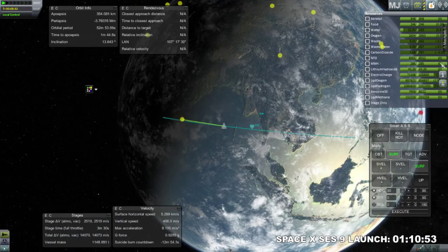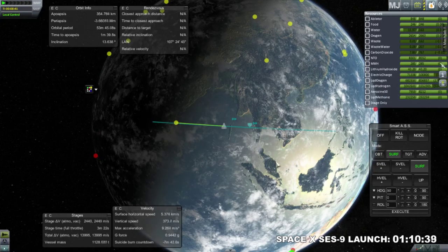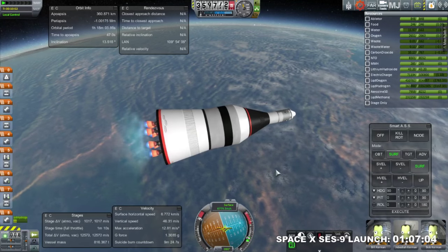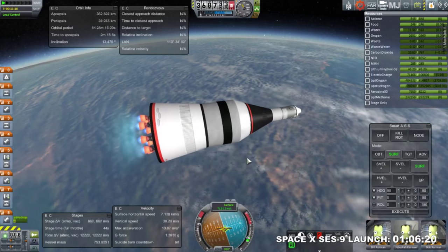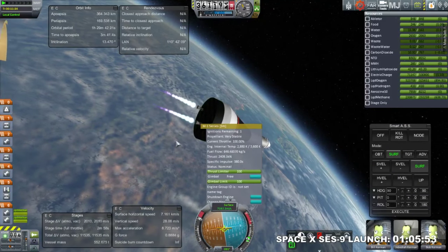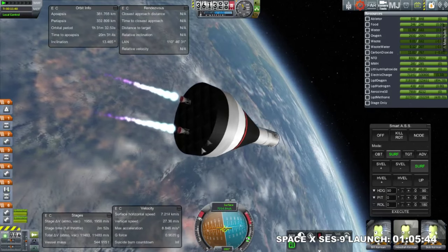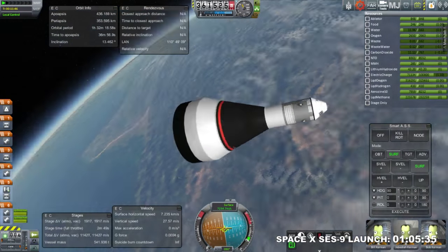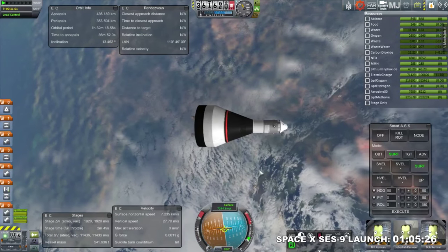That's our trajectory — launching out of India. It's crossing some land; probably should have gone a little more southeast. Going on the eight J-2Xs with Jeb, Bill, and Bob as traditional. The simulation rate wasn't too bad — about two real-time seconds to one second of simulation time as we stage. It's 565 tons to low orbit. I could have burned more in the third stage to get fully into orbit, but I decided to leave it technically suborbital. We definitely got over 550 tons to low-Earth orbit on a 12,000-ton rocket. And we are in orbit.